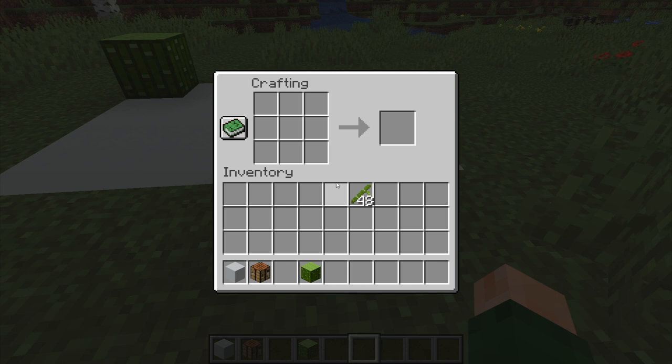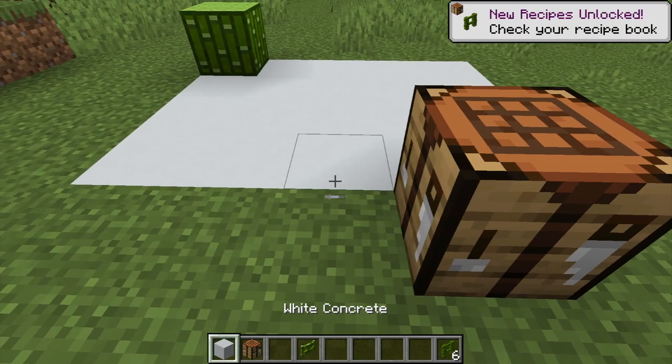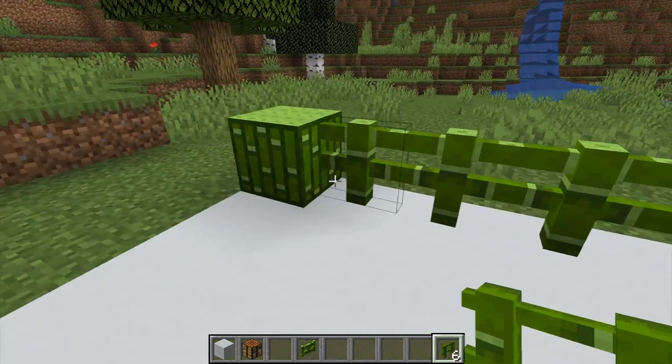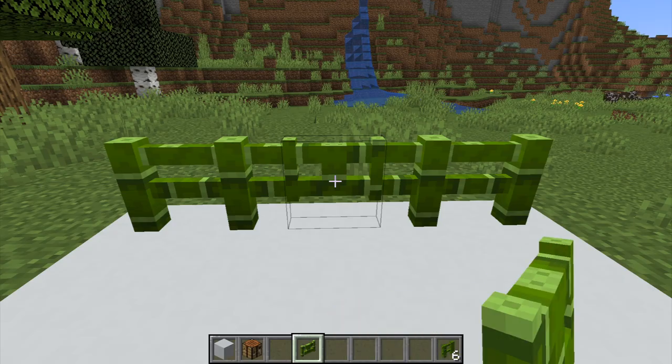The next thing we're going to make is the bamboo fence gate, which is the same recipe as the fence. And there is your gate. And then we're going to make a couple of fences here, just to show you guys what it looks like. Pretty cool, eh? I like that.